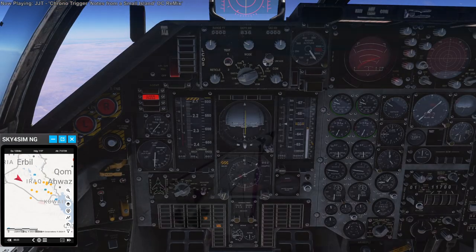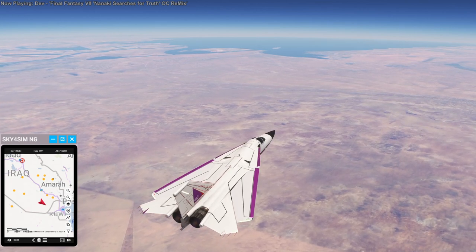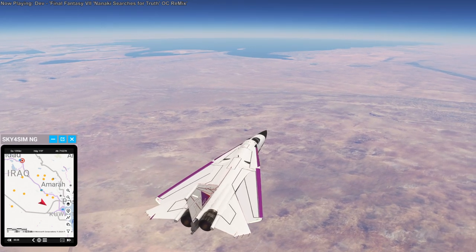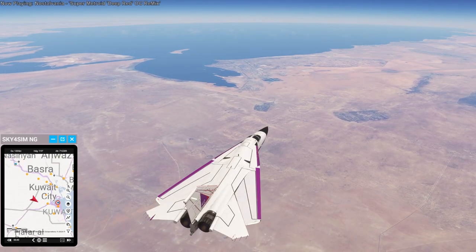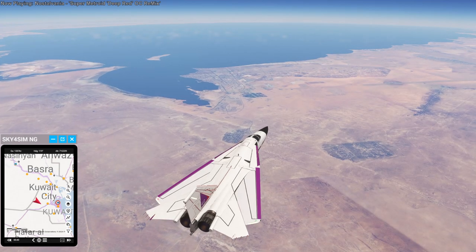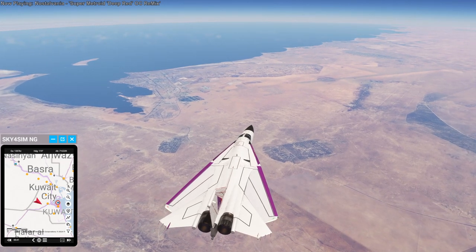Iraq looks very dry at least in this part, though the Tigris and Euphrates are in the background. I didn't fly directly over the Tigris and Euphrates — that would have been a little greener — but I head this way to get down to Saudi Arabia, which I haven't technically flown over yet. First Kuwait — Kuwait City in front of us there — then turning along the Persian Gulf coast towards Saudi Arabia.